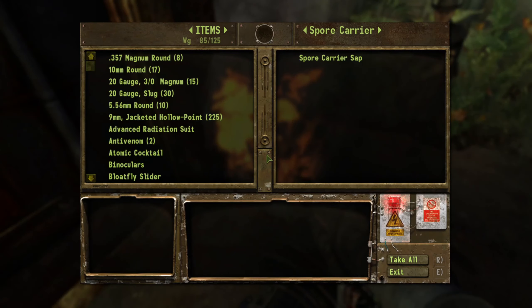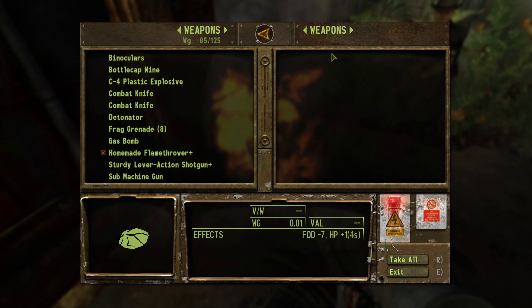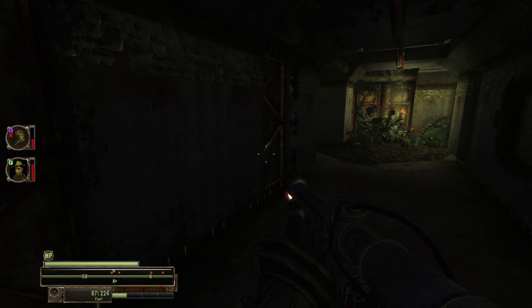Spore carrier sap. This is actually something I did in my mod — I made the spore carriers here carry the items that the spore carriers in Honest Hearts carry. Because it just made sense, and it was always kind of disappointing in the vanilla game that these guys just have nothing on them.